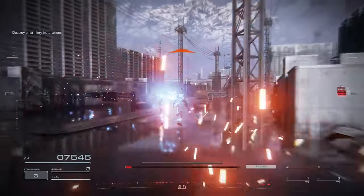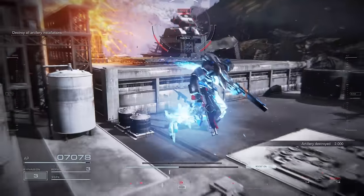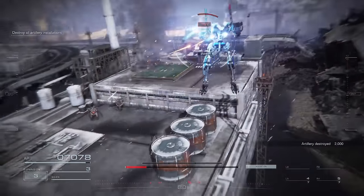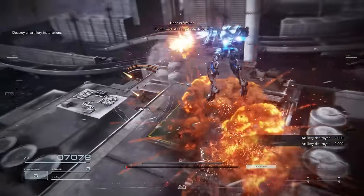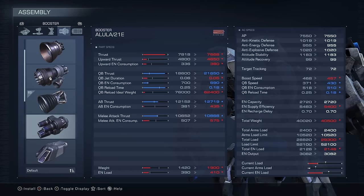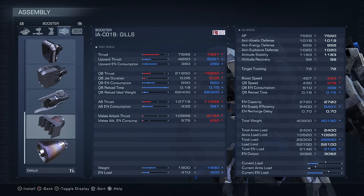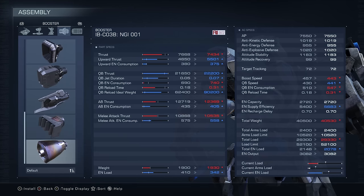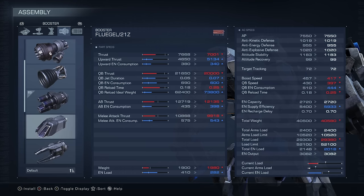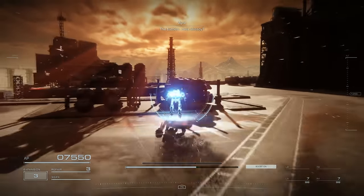This is fast, bro. Also, due to some of the booster changes, which include having the reload speed cut down by 50% — which makes already fast boosters even faster — that's a 0.18 reload speed. This one has a 0.15 reload time. Every booster in general is just a lot faster to reload now, which means you can now do stuff like chain quick boosts rapidly.